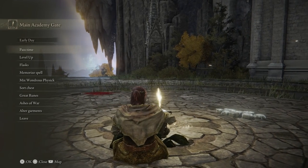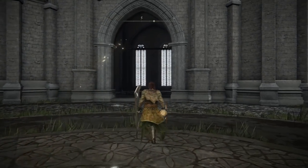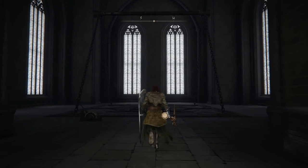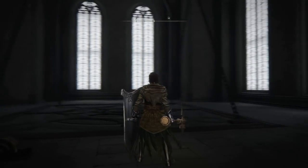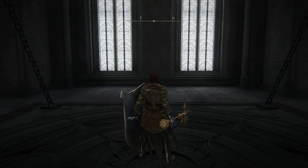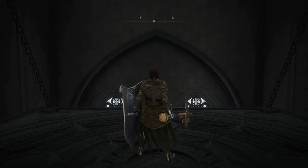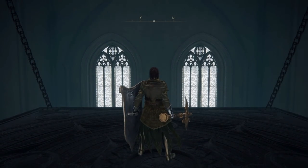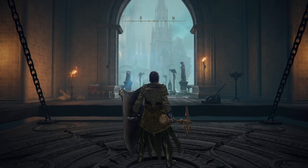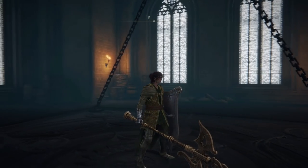Let's finish what we want to in this place first. Maybe find another key if possible. Here we go — into the Academy. Big elevator.